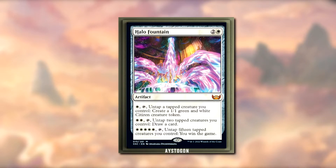For an activated ability, you can draw a card — sounds decent enough. There are so many white pips in this thing. Then: tap, untap 15 tapped creatures you control — you win the game. Geez.